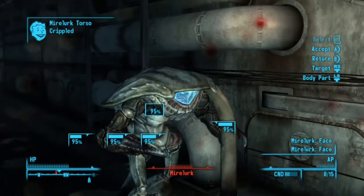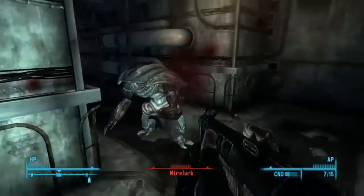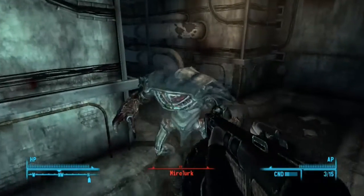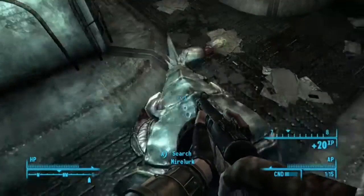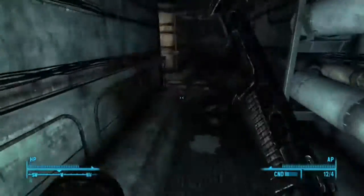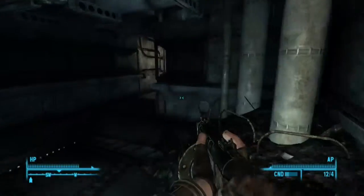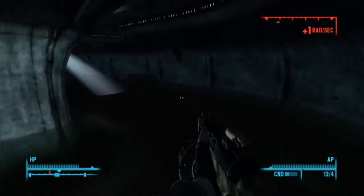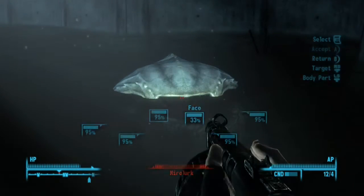This shotgun is really doing damage to them. I should probably use the combat shotgun — it'll be much better than the sawn-off. It looks a bit like the PPSh from World War 2, which was a Russian submachine gun — very powerful, very high fire rate. It was in Call of Duty: World at War. It kind of looks like that but they might have just made it as a shotgun.